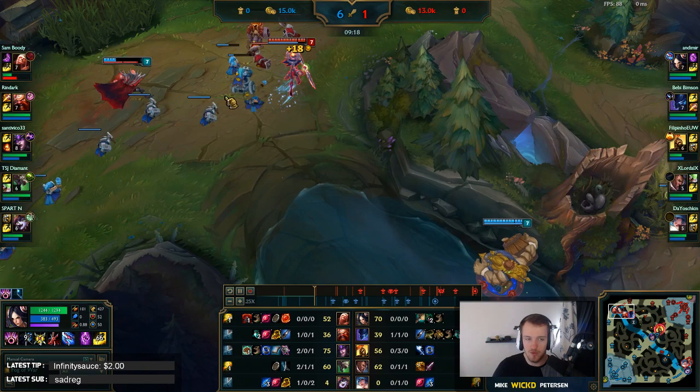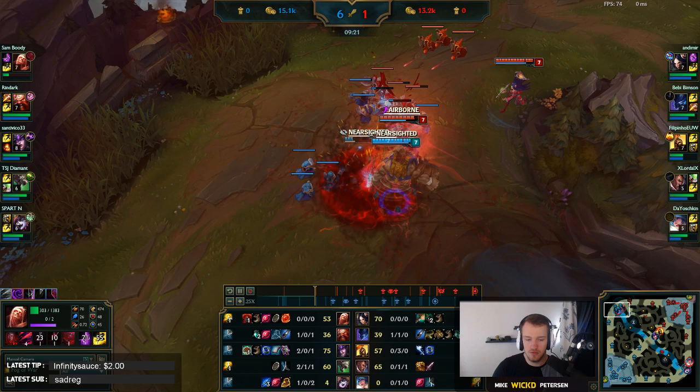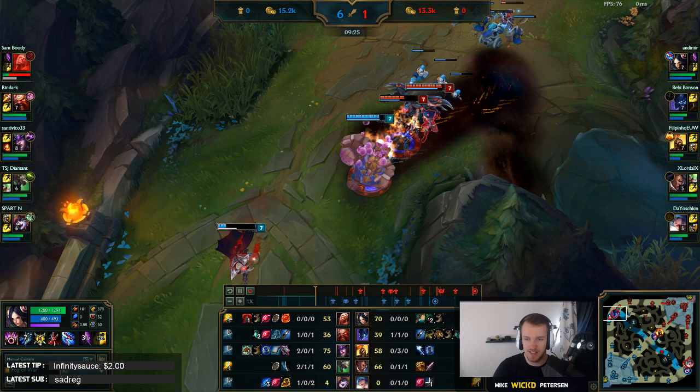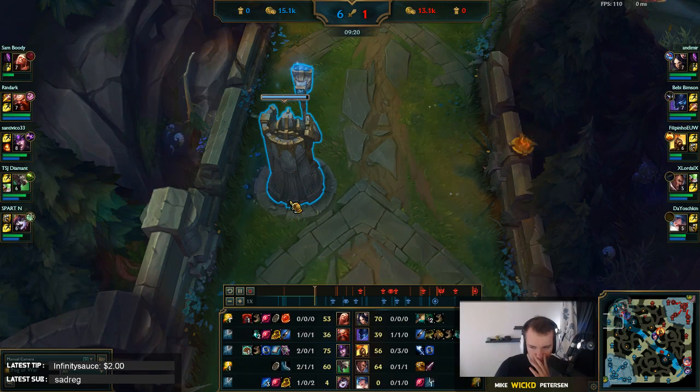Nocturne is around - at this point just all-in Vladimir. You know Nocturne has ultimate and you will win this fight, there's no reason not to fight. You can jump on the minion here and go on Vladimir. You missed a Q on the minion before so the timing was off. Missing minions happens to all of us - it sucks that it happened at this key moment where you wanted to go in on them, but it happens to everyone.